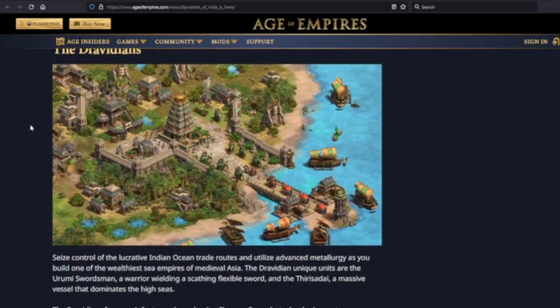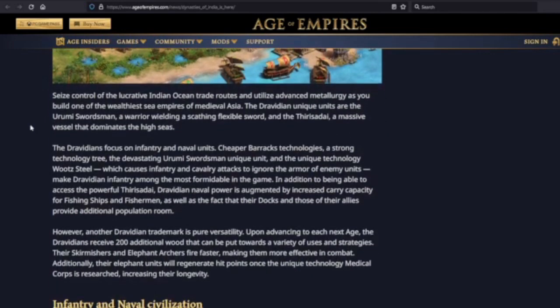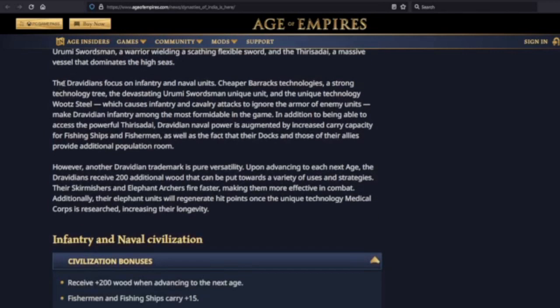Next we have the Dravidians. 'Seize control of the lucrative Indian Ocean trade routes and utilize advanced metallurgy as you build one of the wealthiest sea empires of medieval Asia.' The Dravidian unique units are the Urumi Swordsman, a warrior wielding a scathing flexible sword, and the Thirisadai, a massive vessel that dominates the high seas. Dravidians focus on infantry and naval units.